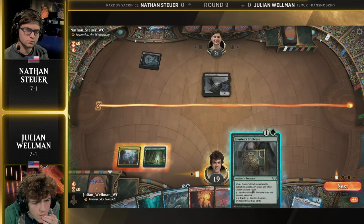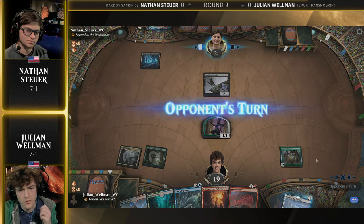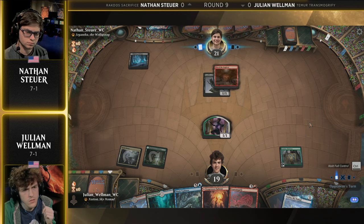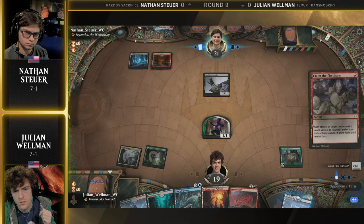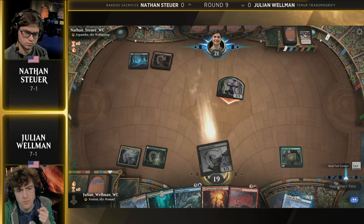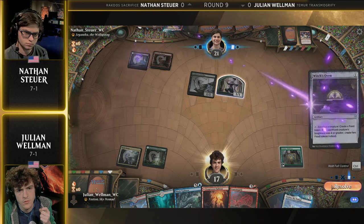Nathan could be going Claim the Firstborn plus Witch's Oven to deal with this 1/1 and stop that combination. There's still Fatal Pushes. But now Nathan's kind of in that spot where you really don't want to be with these Rakdos Sacrifice decks, where your mana has to be left open to prevent this really powerful thing like Transmogrify, because then Julian just has the option of doing something else.